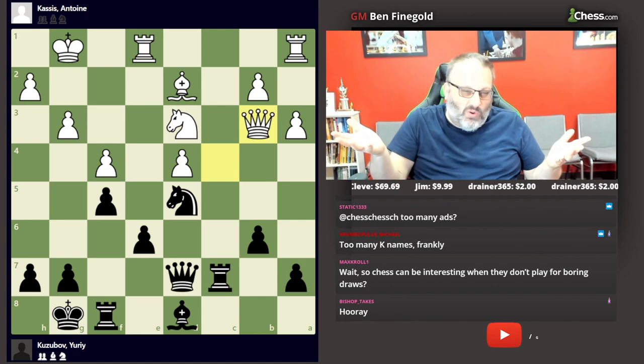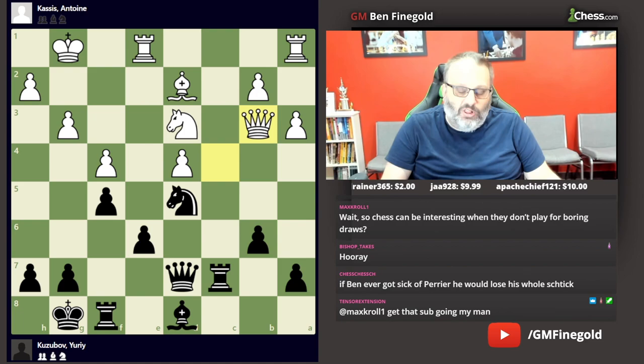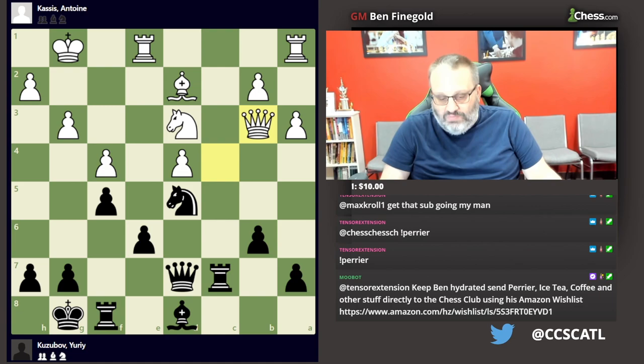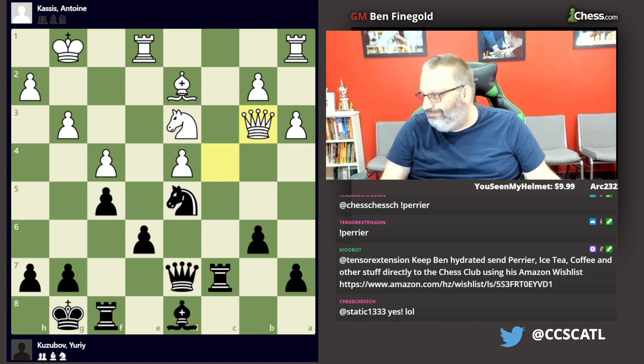Here we have somebody rated about 2,300 with white, and we have a very strong grandmaster with black. Normally people who aren't super GMs don't necessarily defend very accurately — that's not their strong suit. Their strong suit is beating class players and losing to GMs. So this guy did what he was good at.